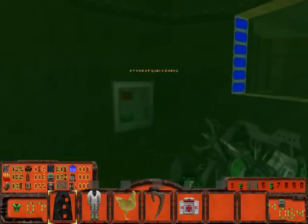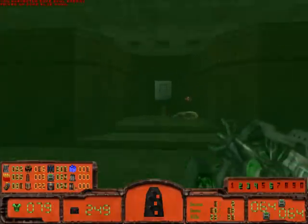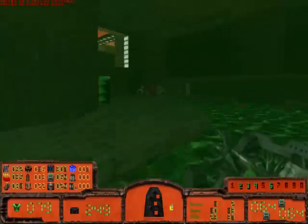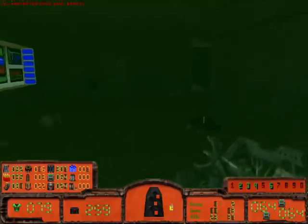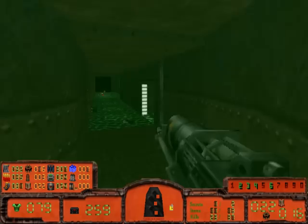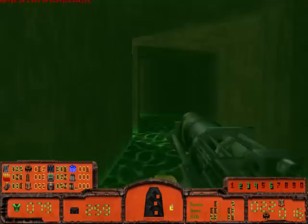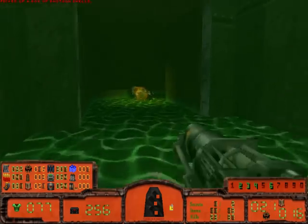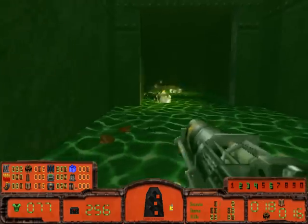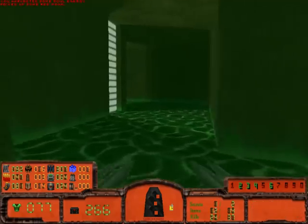Found the Stone of Quickening - this one makes us attack much much faster. We don't really need it now. There are so many weapons I keep forgetting which ones I've already explained.